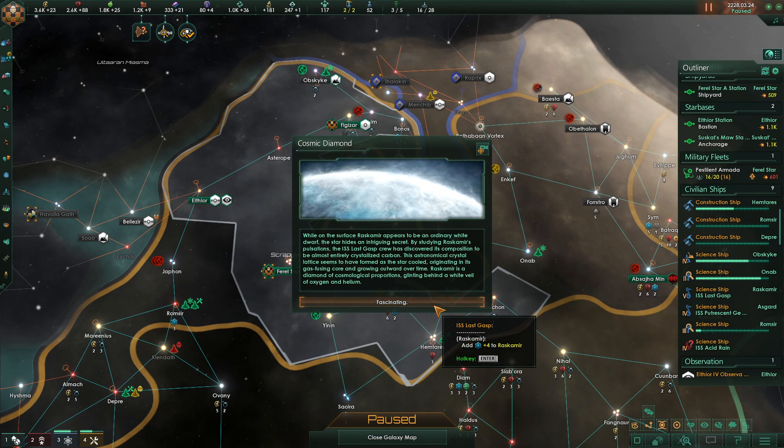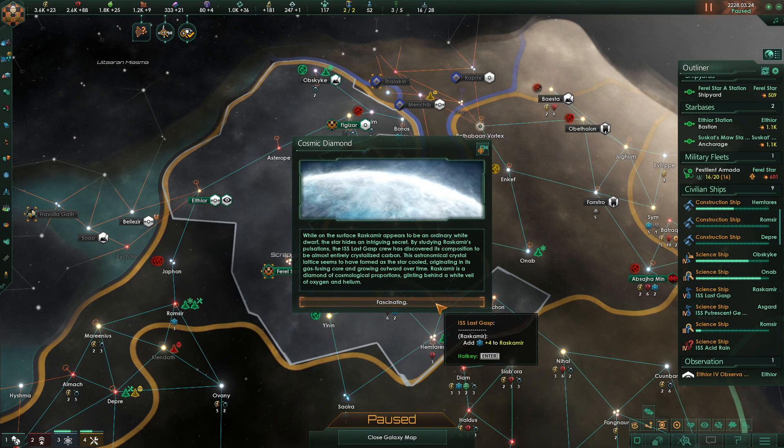Cosmic diamond — very cool! While the surface of Raspir appears to be an ordinary white dwarf, it hides an intriguing secret. By studying the pulsations, our science crews discovered its composition to be almost entirely crystallized carbon. This astronomical crystal lattice formed as the star cooled, originating in its fusing core and growing outward over time. This star is a diamond of cosmological proportions, glinting behind a white veil of oxygen and helium.